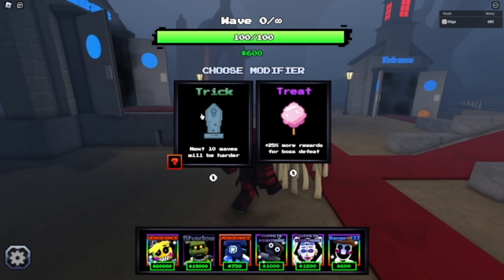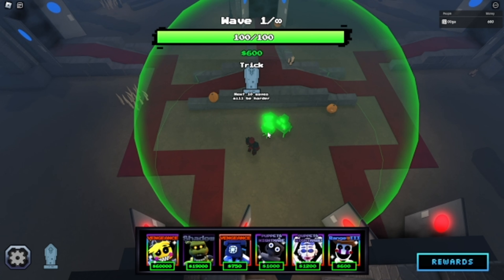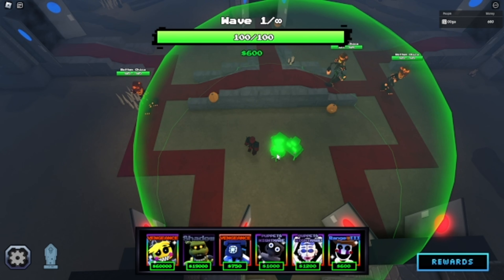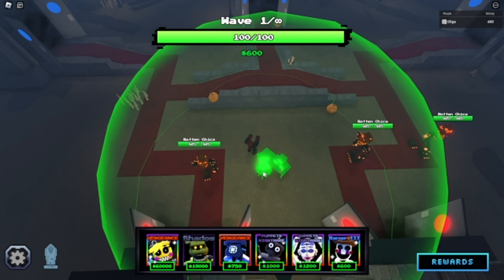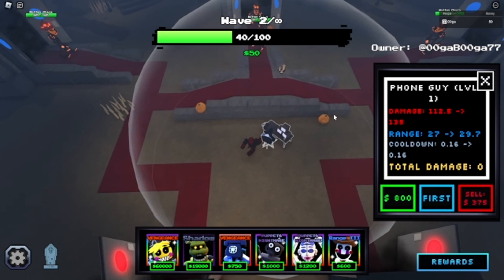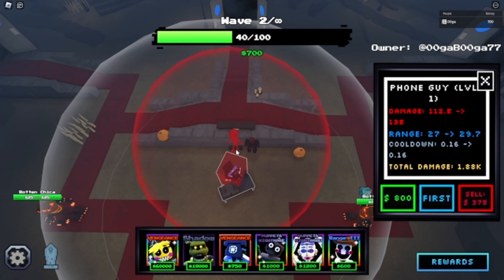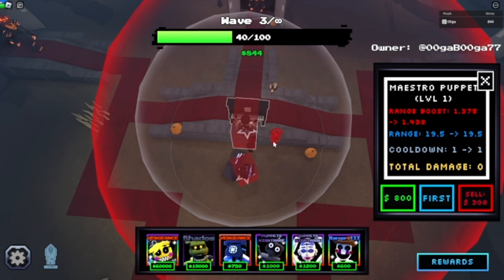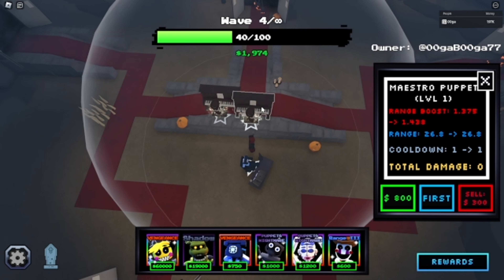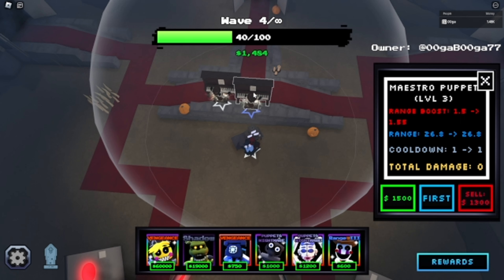We are going to pick Trick because I want to try and get the Scarecrow Foxy. We're gonna have to wait a wave so we can get our phone guy too. I did see that they buffed the early game but nerfed the late game, so it should overall be easier. Let's place our phone guy and put two range boosters so they boost each other's range.